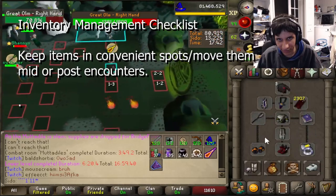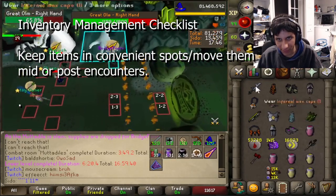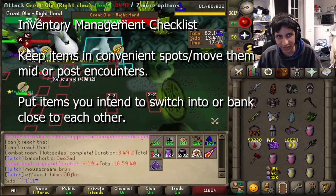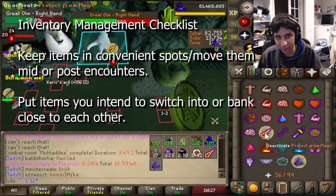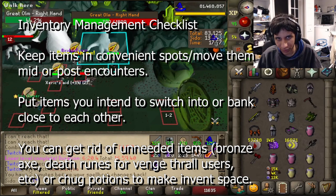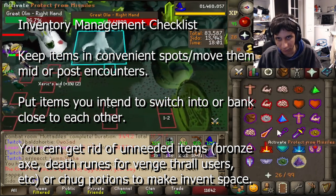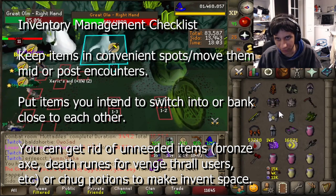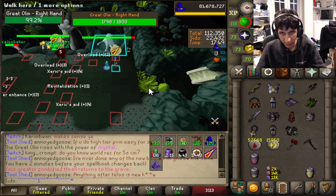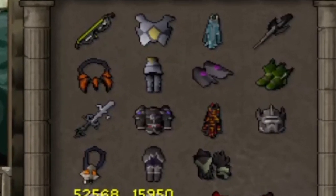Both these methods should help you when your inventory gets doubled up. In regards to inventory management, try to keep items in convenient spots and don't be afraid to move items during the downtime of encounters. You can also group items beside each other, whether for putting on the most important items first or for quick banking. You can also get rid of unneeded items or chuck potions to make room. Let me go over a few examples of what I mean.